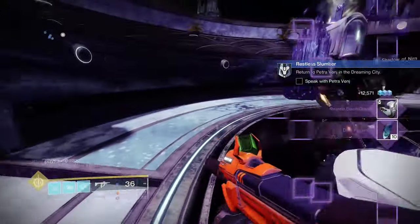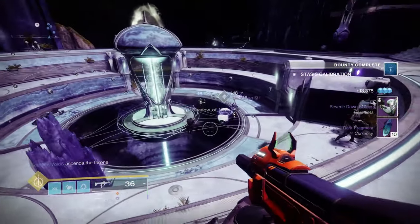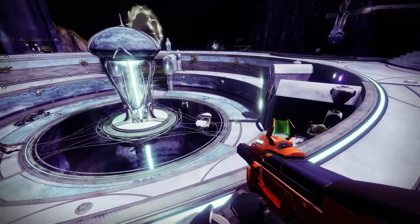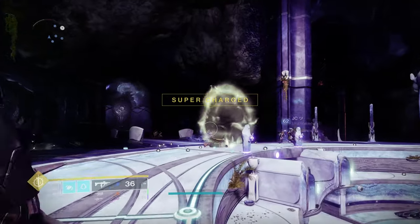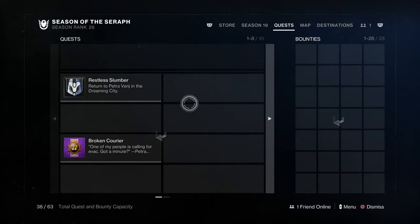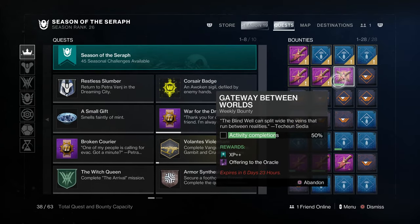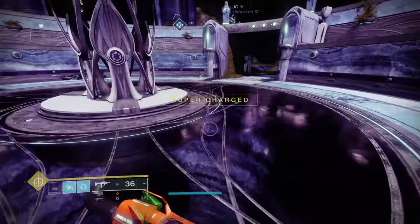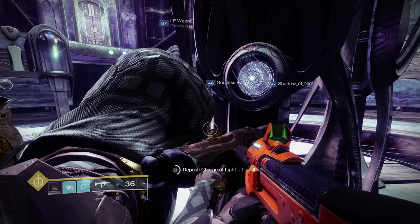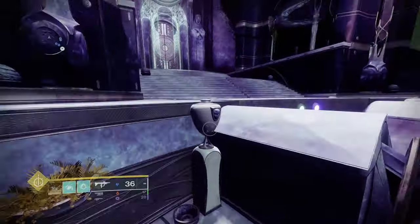After you've done this, you get a chest and you have finished the event — you get yourself a little bit of a reward. Now, remember that Gateway Between Worlds bounty from Petra? That bounty is only done by doing the Blind Well, and a single heroic run gives you 50%, so you need to do two of these to finish that bounty. Very simple. I'm going to deposit that Charge of Light Tier 3 and start the next round so we can do this fresh.